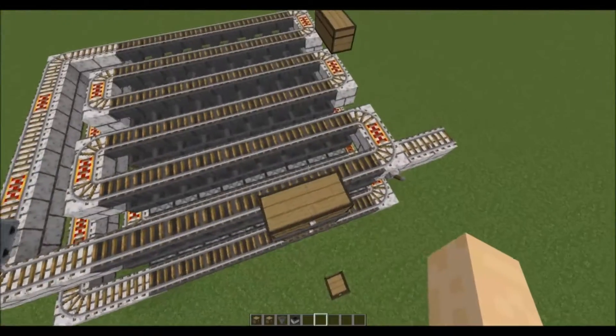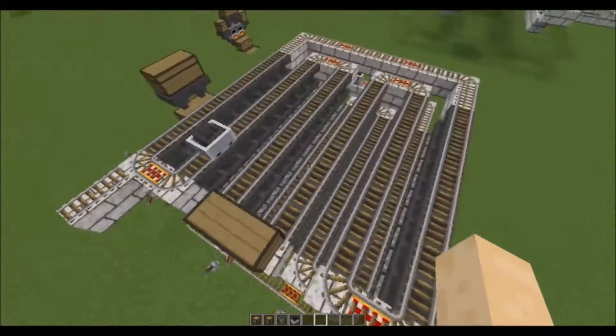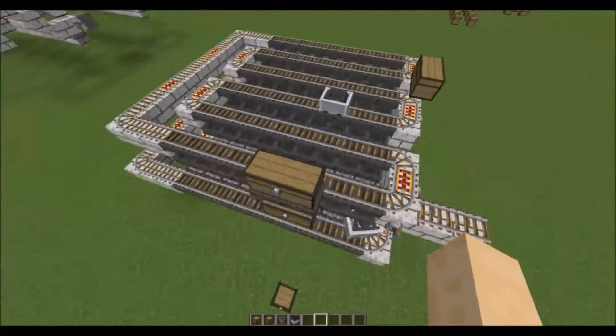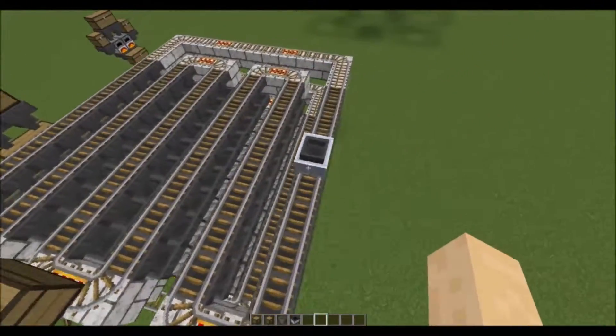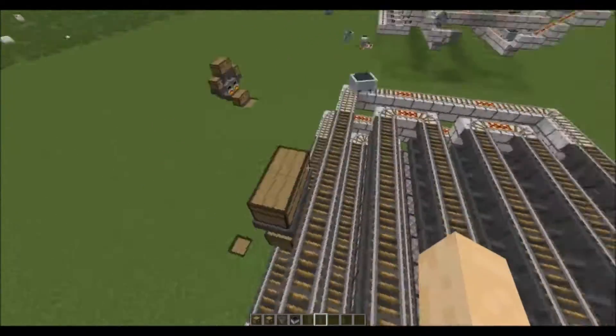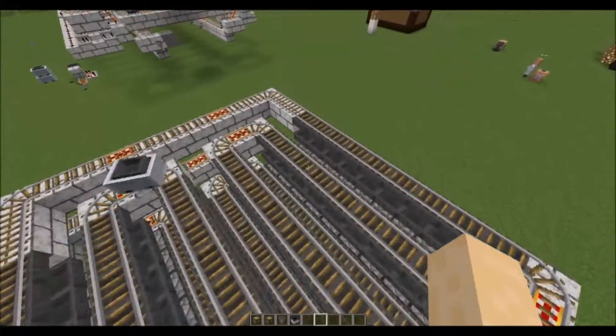Then you're completely out of coal. You need six double chests of coal blocks just to get this started. So I very quickly realized that you need some sort of redstone control to handle this.